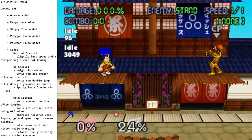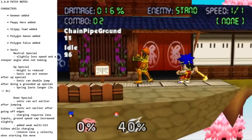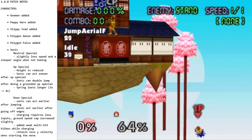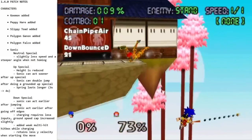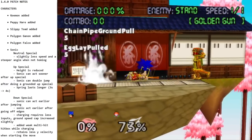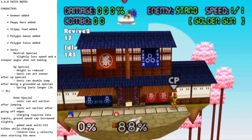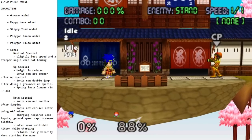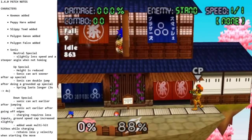If you hit an opponent with it — shielding or not — it brings you to them and you dive through them. This can be used in combos and can chain into itself at certain percents on certain characters, so you might get one offstage and then another. But if you miss it on stage, you're sitting there for almost 90 frames — 89 frames — so it's a big commitment.